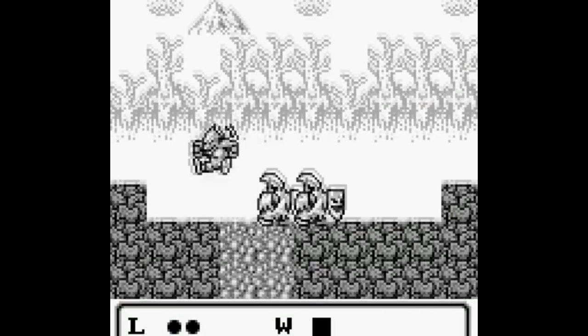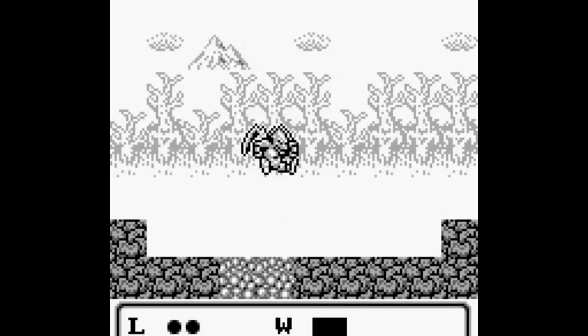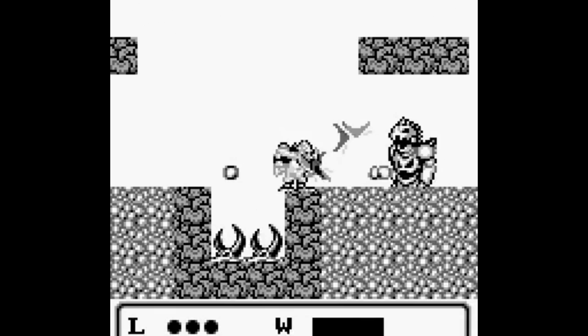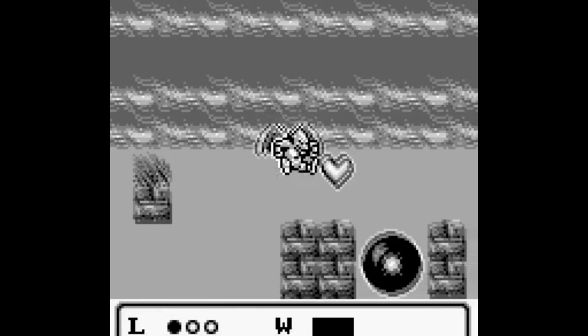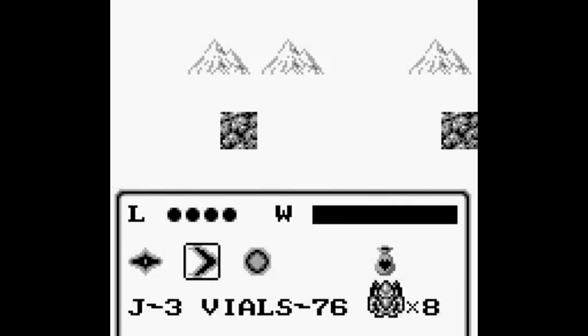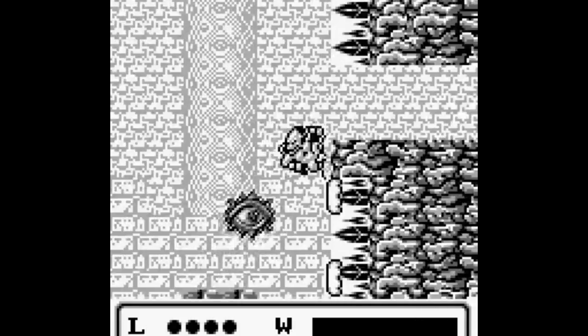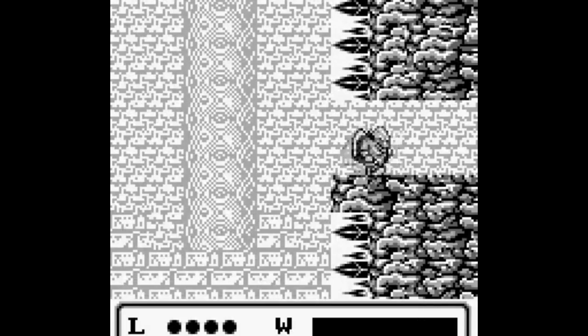While you can't necessarily change forms in Gargoyle's Quest like you can in Demon's Crest, there are a lot of upgrades available for your ability to stay in the air, for your primary attack, and of course to increase hit points. You can switch between weapons from the select menu. One projectile upgrade allows you to use it to reach hidden areas, kind of like Rush in the Mega Man series.